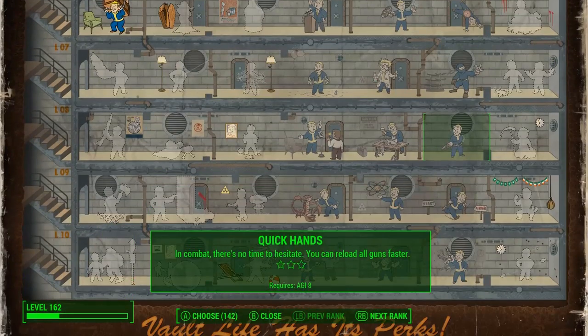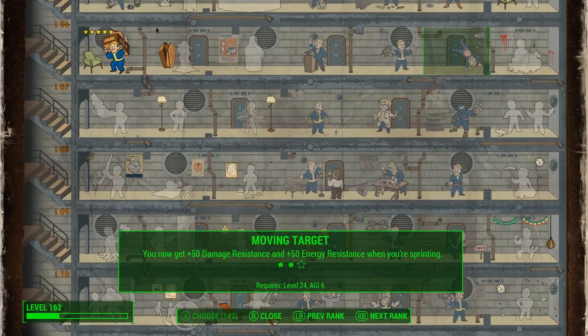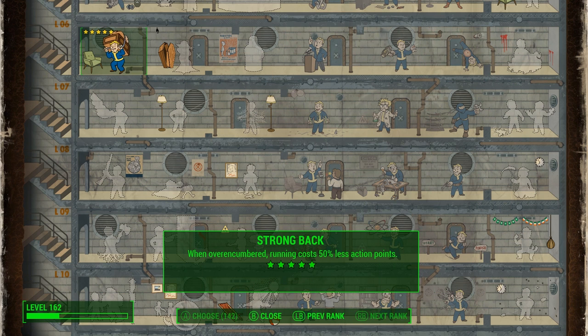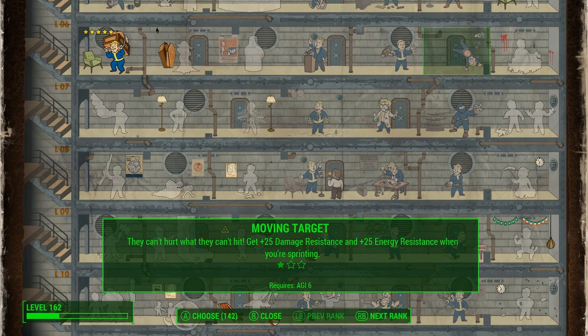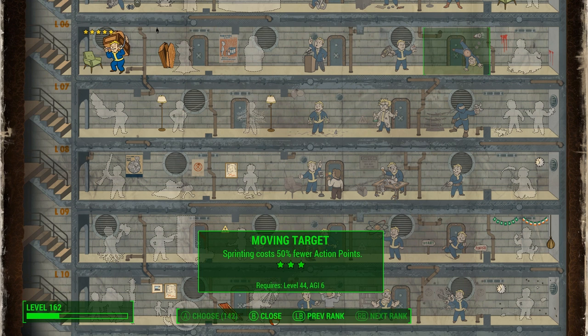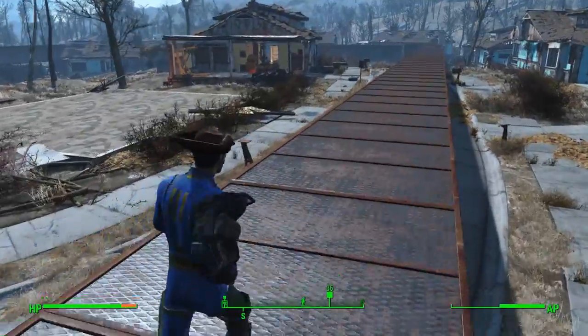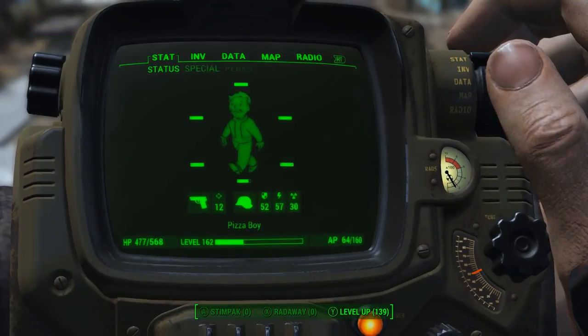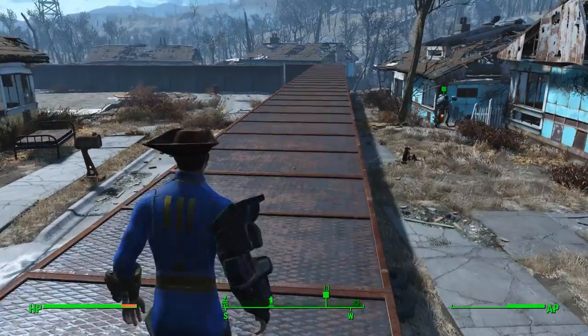There are two more perks we need. Moving Target rank 3, available at level 44 — which is why I say this build really comes online at level 44, as it's the highest level perk we need. Moving Target rank 3 says sprinting costs 50% less action points. Strong Back rank 5 says running costs 50% less action points — the key difference being 'sprinting' versus 'running.' For some reason, because you're spending action points while over-encumbered to run, the game thinks you're sprinting, so Moving Target rank 3 also affects this.